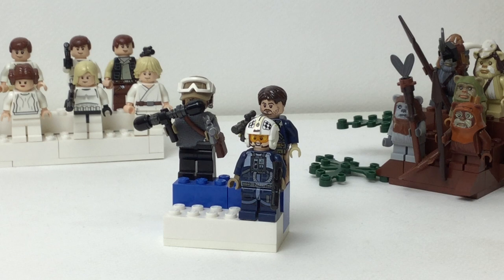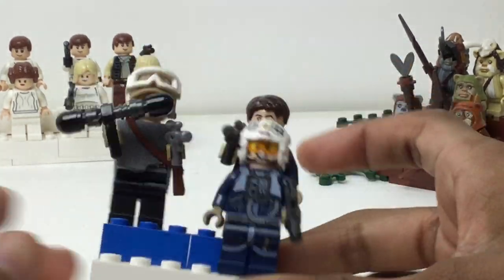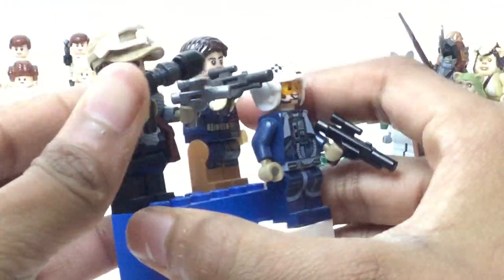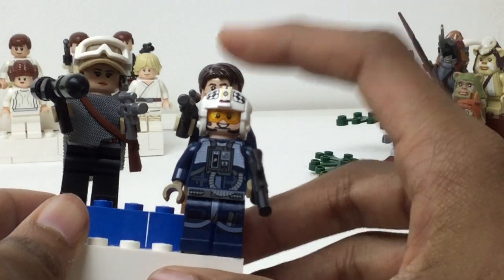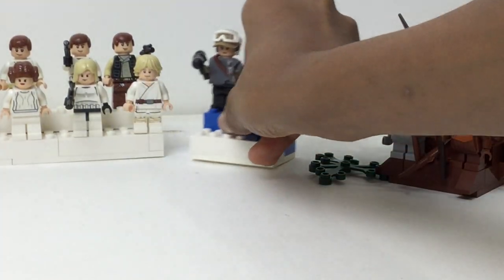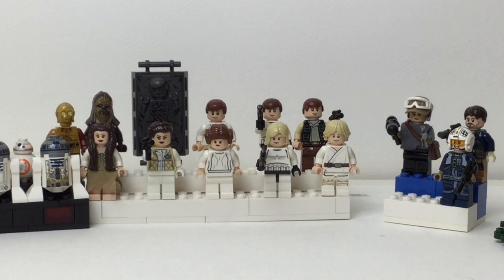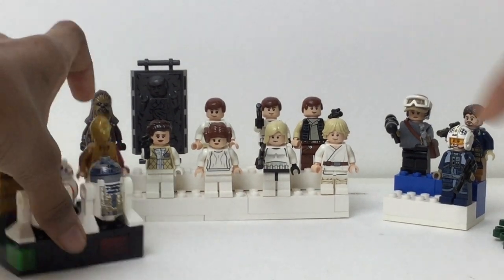That brings my total figure count out of the stands I've reviewed so far to 169, in case you were following along. Anyway, here is from Rogue One — this is designed to look like the U-Wing, white bricks and blue, the U-Wing color scheme. We have Cassian Andor, U-Wing pilot, and Jyn Erso. I would like to get Bodhi Rook, Baze Malbus, Chirrut Îmwe, all that, but the sets are off the market now and you had to buy all the sets along the way.